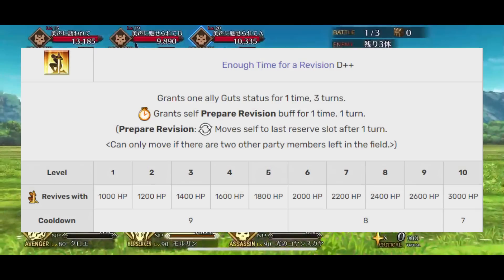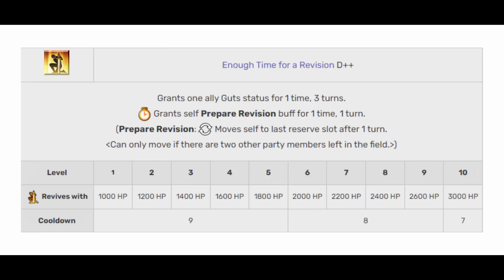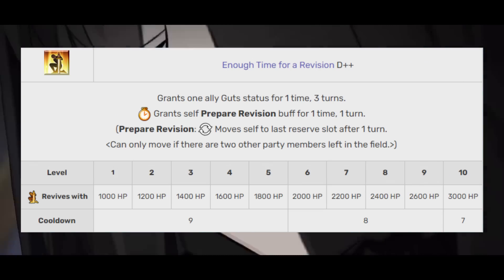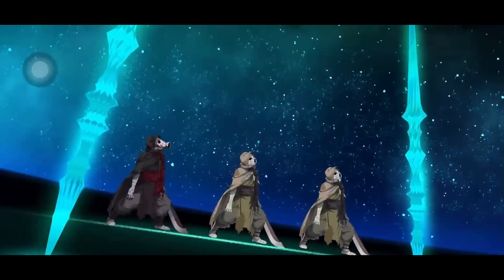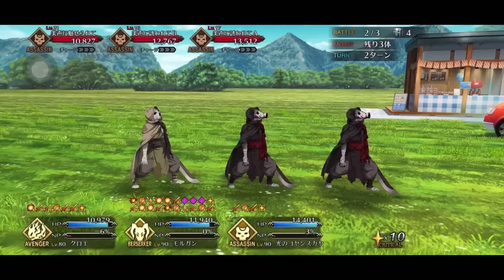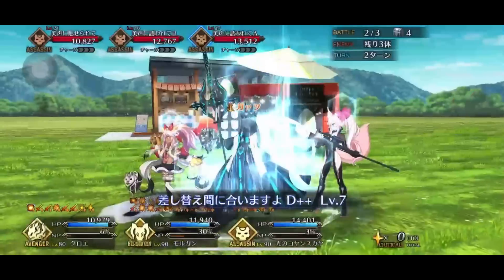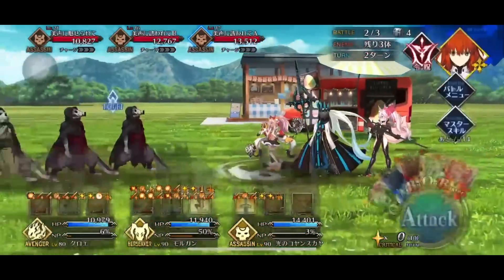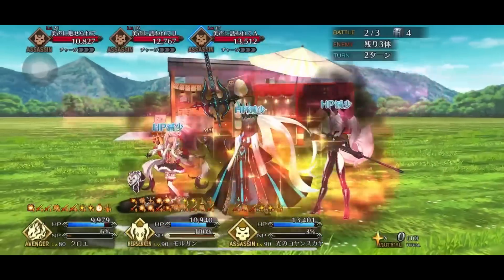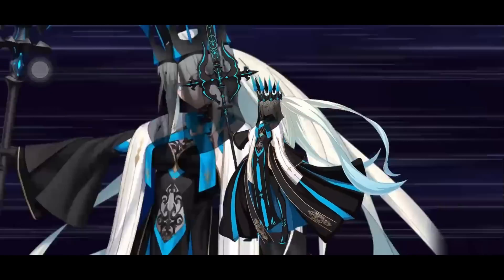Moving to skill two — this is where the plugsuit mechanic comes in. She grants somebody a guts that lasts three turns, which is nice for challenge quests or giving extra survivability during a three-turn setup. Then she moves herself to the backline, similar to Ms. Crane. She'll do this at the end of the turn. It's more accessible than Ms. Crane because you can activate it on a skill — no need to fire her NP or collect stars first. You just pop the skills and she dips out.